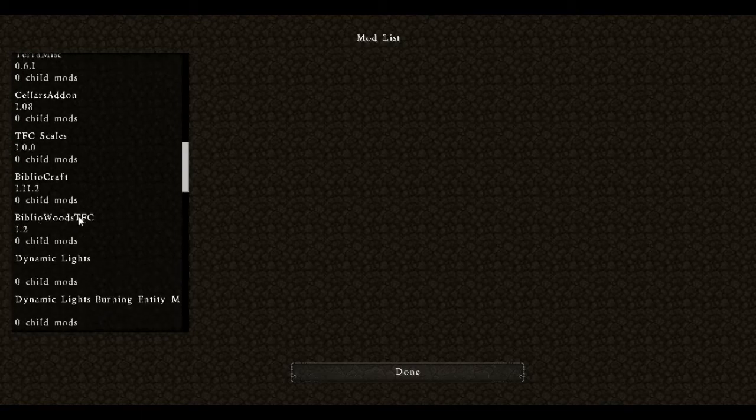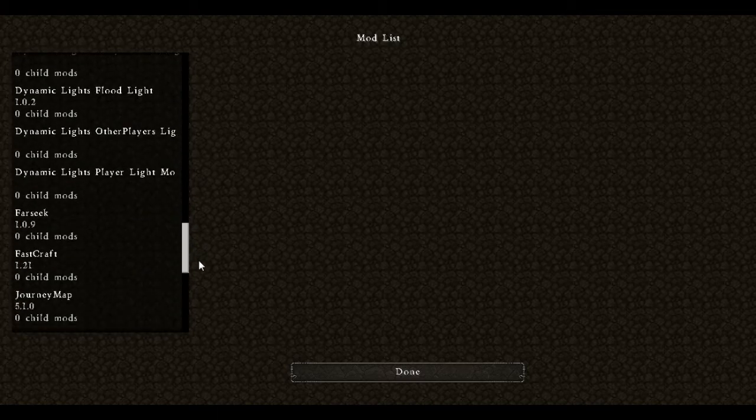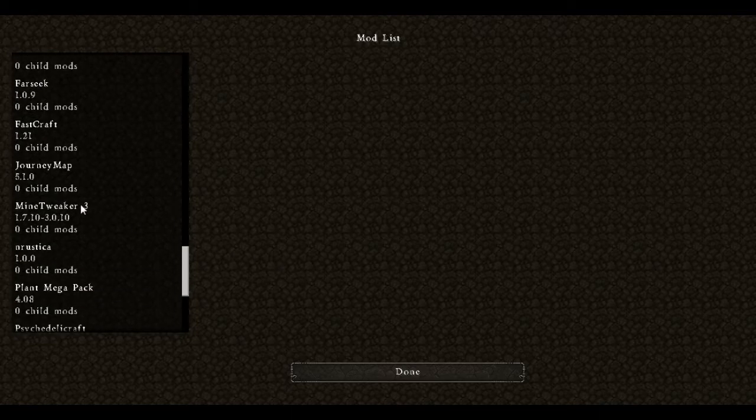We have Bibliocraft as well as Bibliowoods TFC, which means we can make Bibliocraft recipes using TerraFirmaCraft materials. We have Dynamic Lights, Fast Craft, and Farseek to help with speed. We have Journey Map so that we can map our journey, and Mind Tweaker so I can add nine custom recipes. We have the Plant Mega Pack, which gives us an amazing number of plants, and many of my custom recipes are specifically to make use of plants from the Plant Mega Pack. There's also the Enrustica mod — my own mod for rustic tobacco.